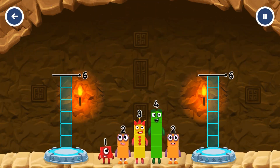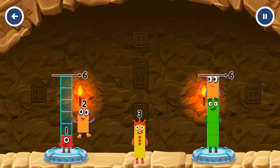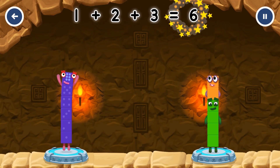Tap now. Share the number blocks evenly to make two groups of six. Four, two, one, two, three. You cracked it! One plus two plus three equals six.